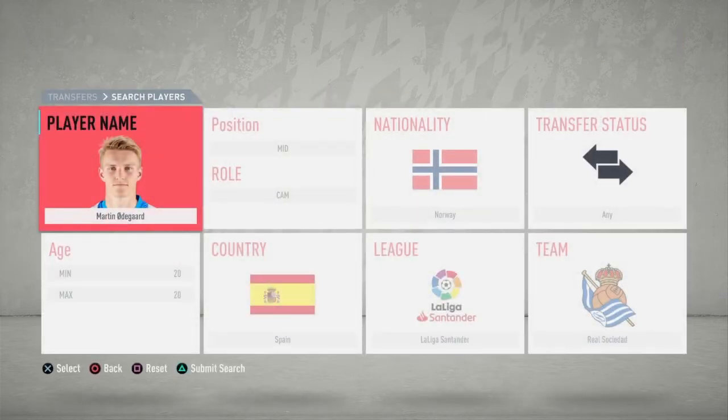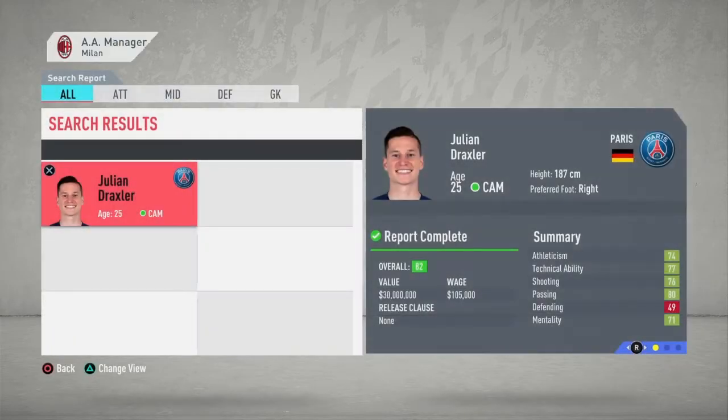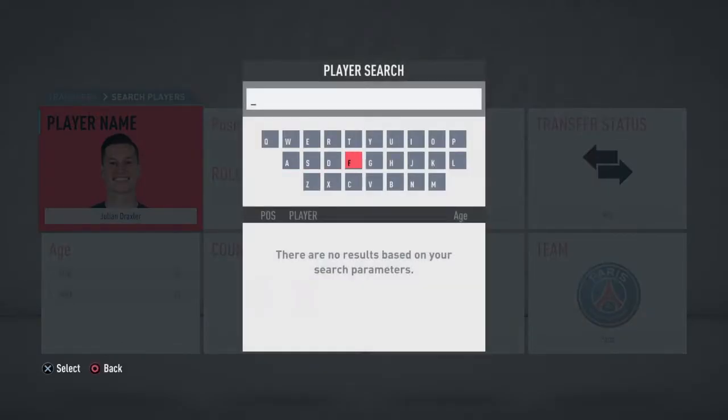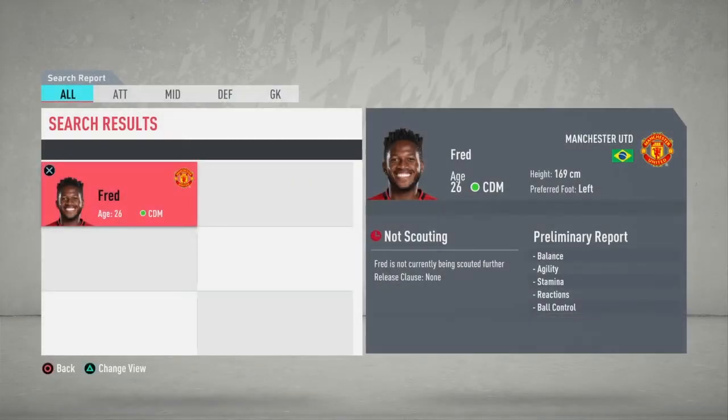I prefer Draxler for the CAM — he's a great player, fast, good at passing and creating chances, and he won't cost you a lot, between 30 and 40 million, with a low weekly wage. Another great player that maybe most of you won't think of is Fred, who plays for Manchester United. He's still only 26, he's fast and great at winning the ball back, so he's the CDM I'd depend on. He's also not that expensive — between 20 and 25 million.